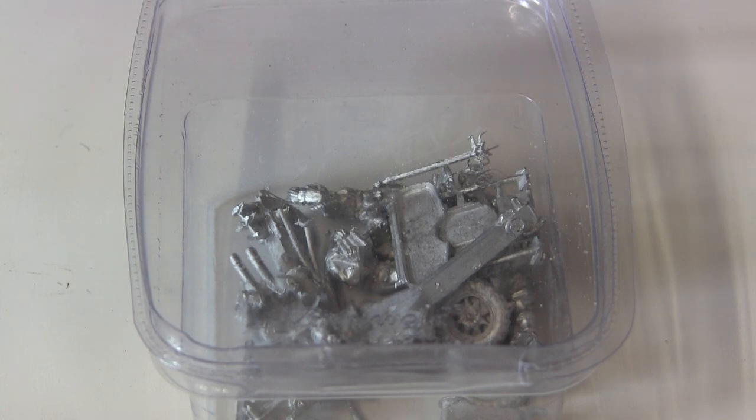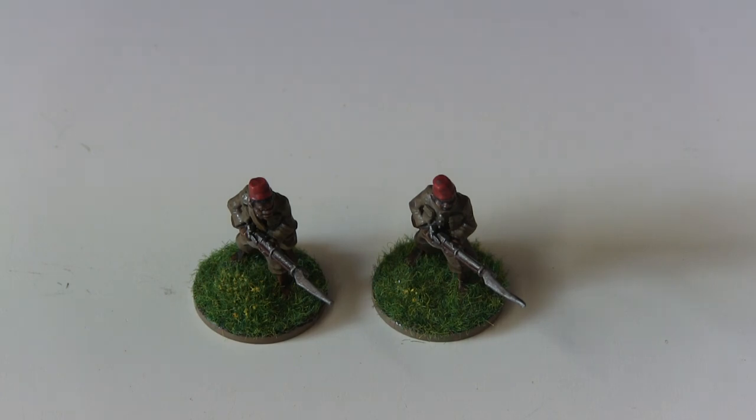Another thing to consider is using other manufacturers, particularly for vehicles. For the Belgians, I was interested in the Force Publique — the soldiers from the Belgian Congo — who can be taken in squads of up to 20, which is much larger than other squads. They're inexperienced, but that sheer size makes them unique. Warlord don't produce them, so I found Foundry Miniatures, who produce a range of African soldiers called Advancing Askari. After some googling on the Force Publique, I confirmed they did dress pretty much like that, with those hats and everything.